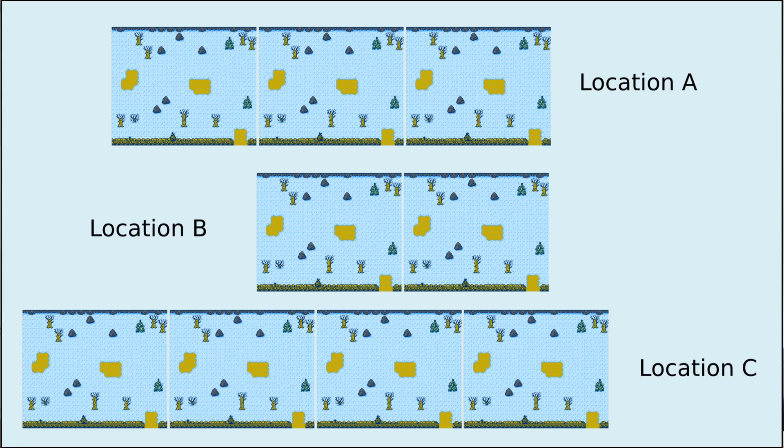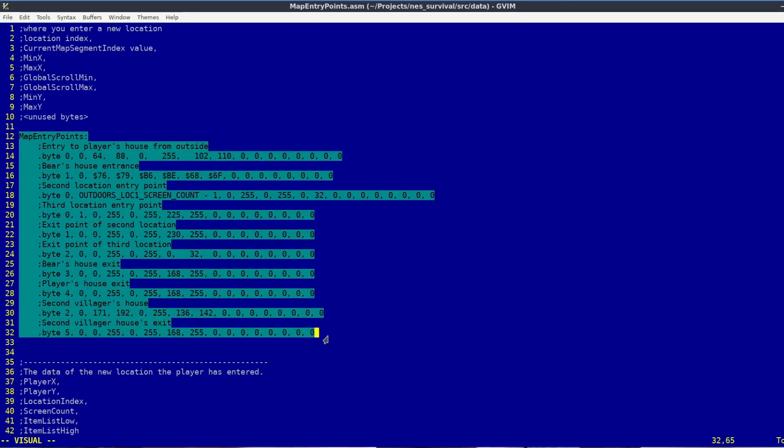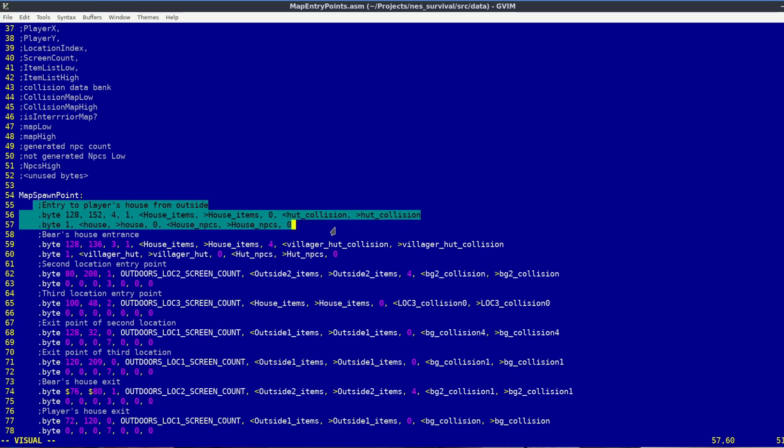For this system, I created a location concept — basically a room with up to four screens. These locations are connected using two data lists I created. The first one is all the entry points, basically the areas that trigger the map change when the player steps on them. The second list contains the data of the locations that those entry points lead to — what items I need to load, how many NPCs are there, and so on. The map system is kind of working now, but still not ideal. There is still a separation between outdoor and indoor maps — each has their own loading routines, and the indoor maps have no scrolling and are limited to a single screen. I guess it's fine for now, but maybe I will improve that later.